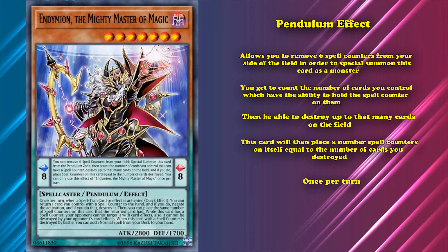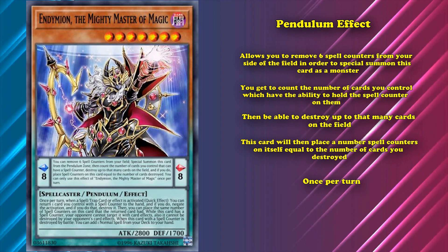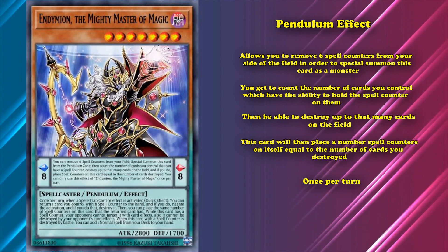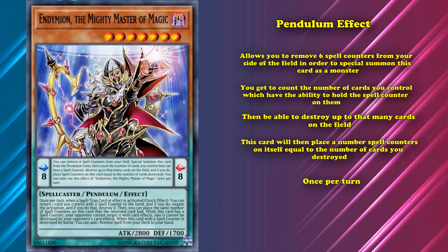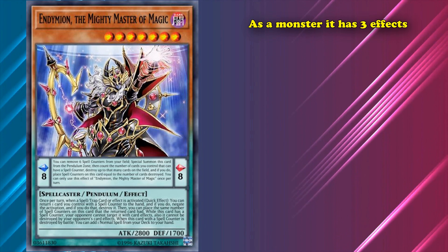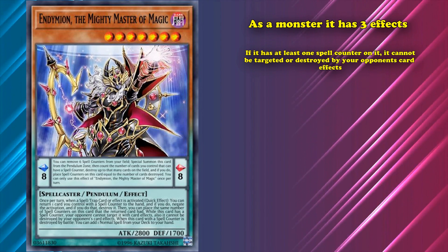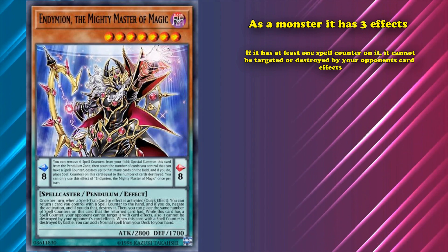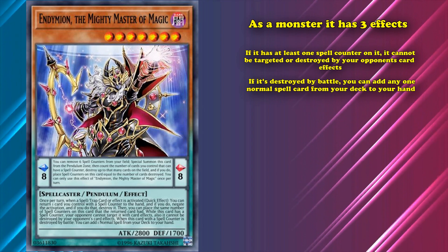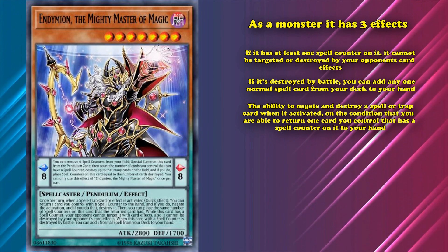And you can only use this effect once per turn. So already, right off the bat, that's about as many effects as the average monster has itself. It has a very good summoning condition that destroys and sets itself up with spell counters. And we haven't even gotten to the paragraph-long effects that are its actual monster effect. As a monster, it has three effects. Two of them are reliant on this card having a spell counter on it, where if it has at least one spell counter, it cannot be targeted or destroyed by your opponent's card effects. And if it's destroyed by battle, you can add any one normal spell card from your deck to your hand.